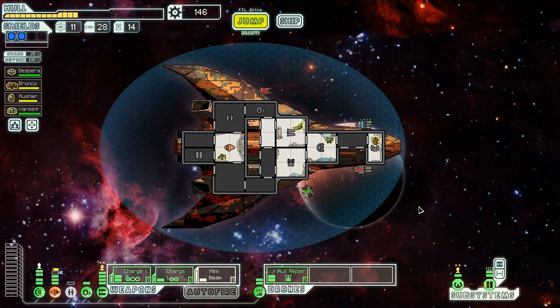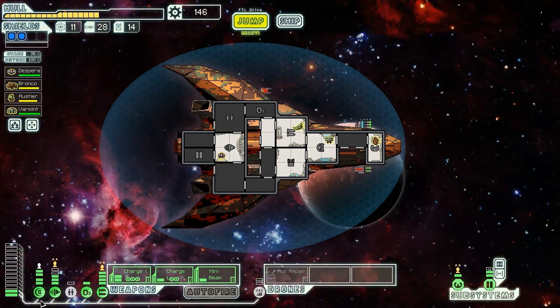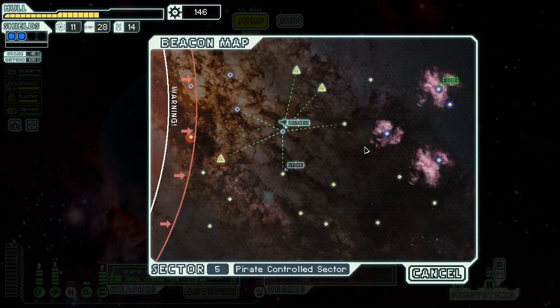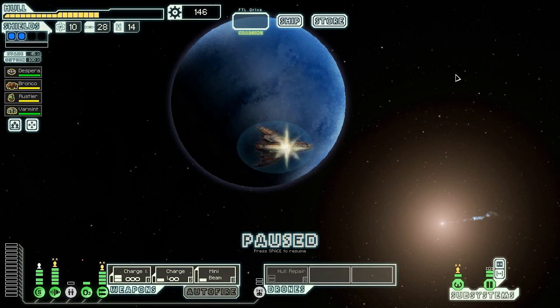Hull repair brings us back up. Can we get lucky enough to do the full five damage we just took? There's two, three... the drone's looking pretty good here, and four, and there's all five. Fantastic. So let's just get out of here. There's a store right there — perfect. Let's go check out what they want to sell us with our 146 scrap, and then we'll see if maybe we can do something else.